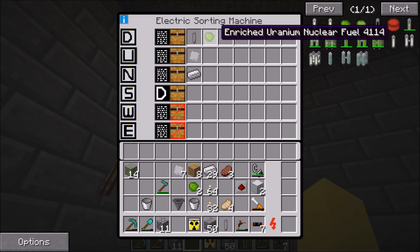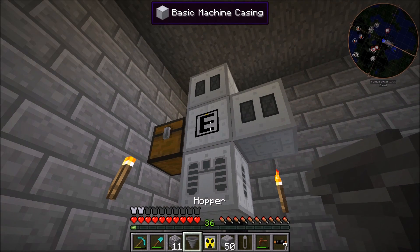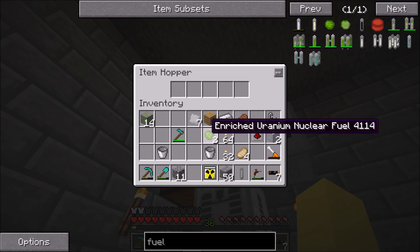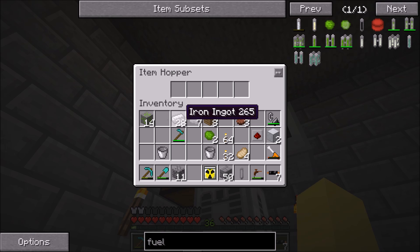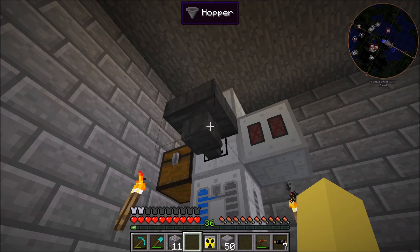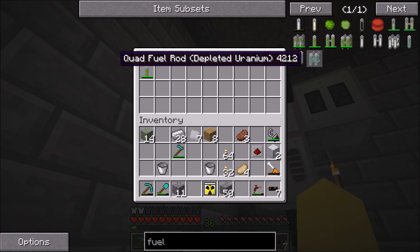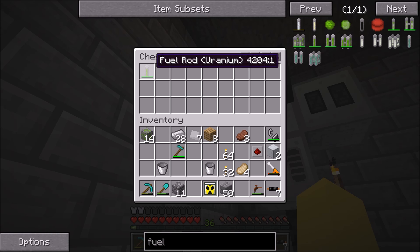We already set the fuel rod to go down, so now we want the nuclear fuel to go down too, which will put both of them into the canning machine. Everything should be sorted correctly now. All we need to do is throw a hopper on here and we should be able to take one piece of iron and two pieces of the nuclear fuel, and get two uranium fuel rods in this chest. They're called 'uranium fuel rod' — I guess there are a couple different types. You can see we got our first one there.